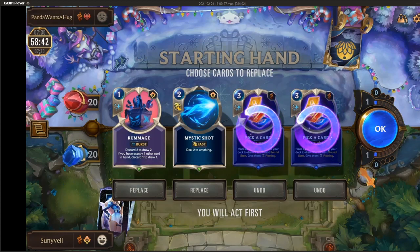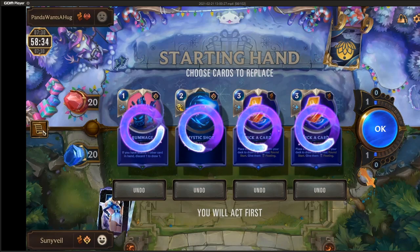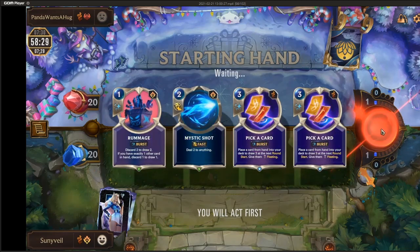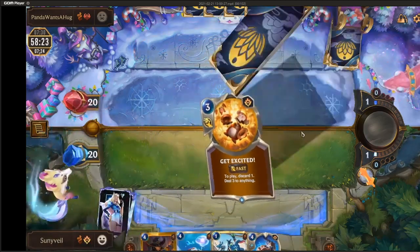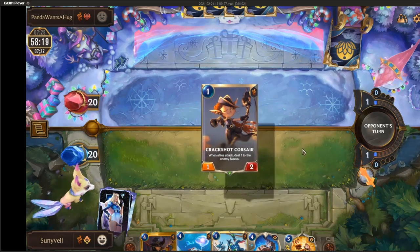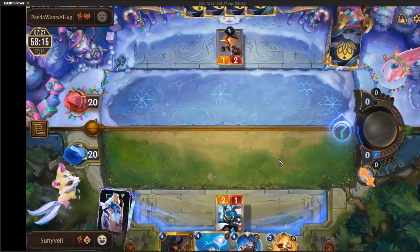With this TF Fizz hand, I want to discard most of it, but I'm kind of into the Mystic Shot because I'm going to have to deal with early aggression. I think I should have redrawn the Rummage. I just redrawn everything? Okay. I guess I just want to make sure I can have a unit. Maybe keeping the Mystic Shot would be fine. This hand looks kind of sketchy — I think the thing to do here is Fizz on turn 3, and then I decide to just go ahead and block.